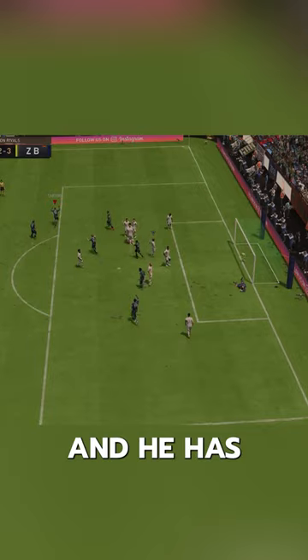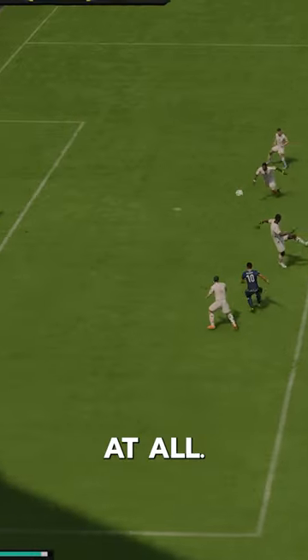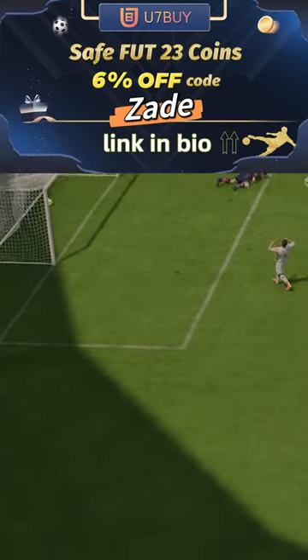Passing lacks curve and he has no swerve pass, so it's actually nothing special at all. U7 by code Zade, 6% off.